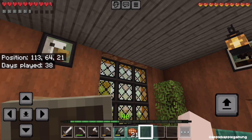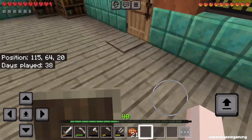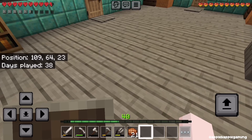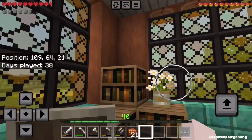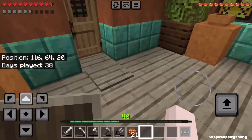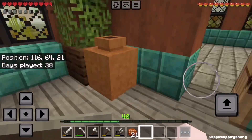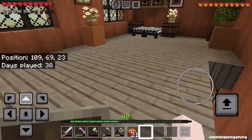So I did decorate the house. Over here we have like a little couch sitting area. Obviously we can't sit on the couch, but we can pretend. We have some bookshelves. I put some flowers around. We have the decorated pots and some plants. In here there's nothing, but I do want to put the furnaces and stuff in there eventually — probably off camera.